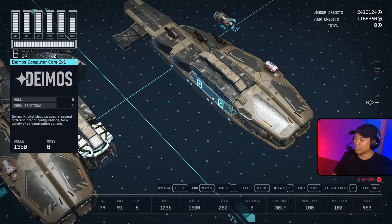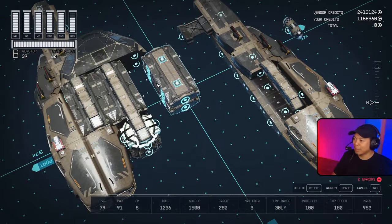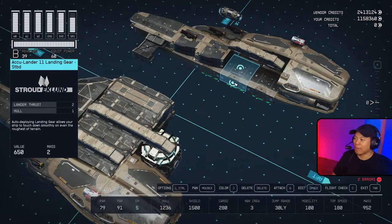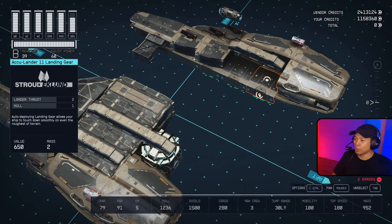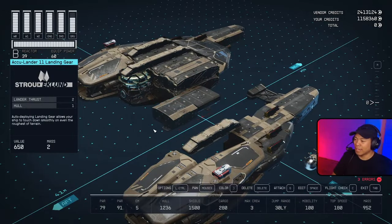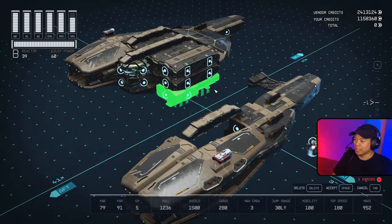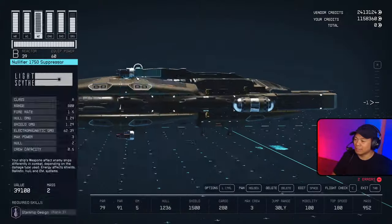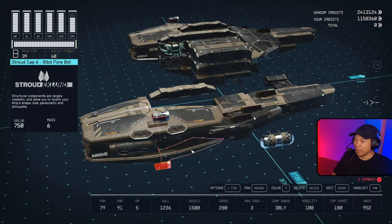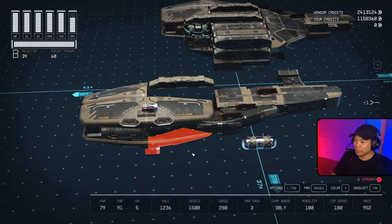Now let's do the same thing to the starboard side. We have our living quarters and computer core. We're going to take these two halves, bring them over and connect them to the rest of the habs. Underneath that we have our landing gear in starboard orientation and normal orientation — bring that over and place it underneath.